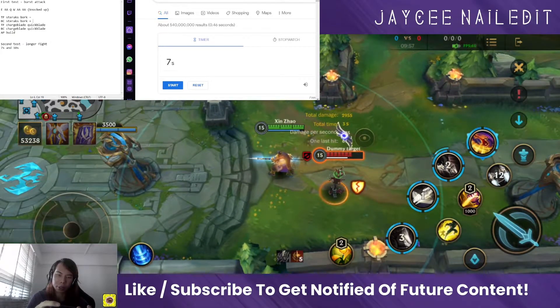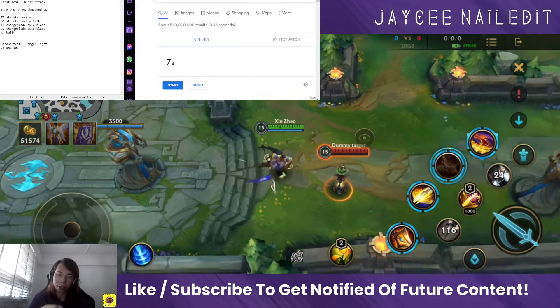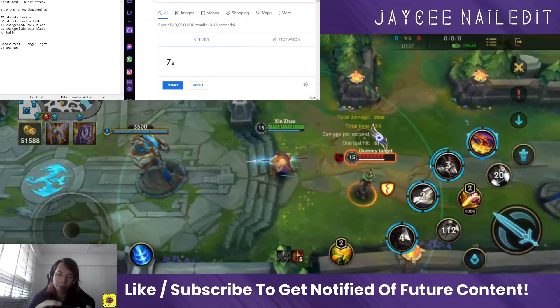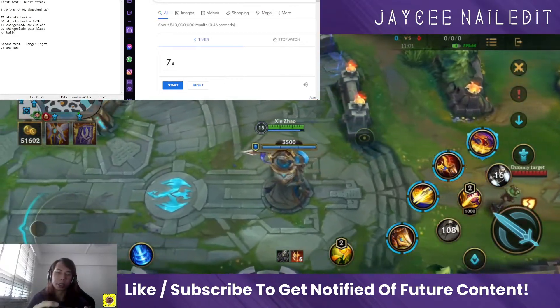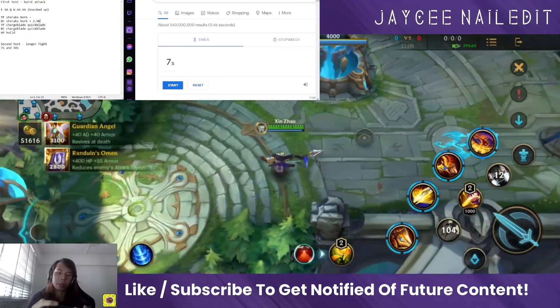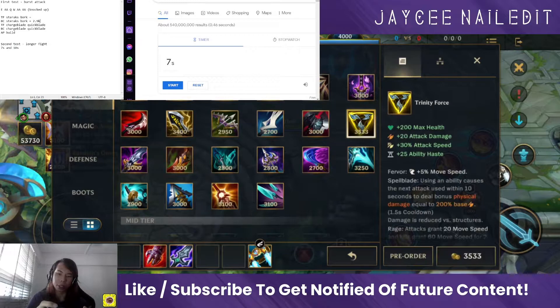Okay, so as you can see it's 2,955. The warrior spirit is never broken — it's about 2.9k. Now let's switch it up and get Trinity Force.